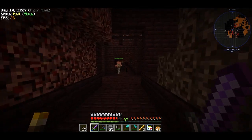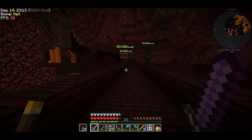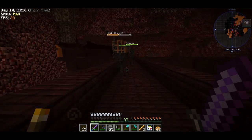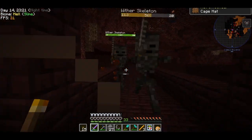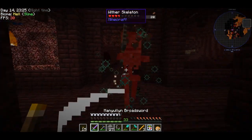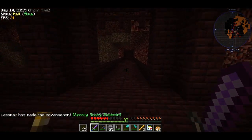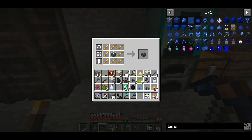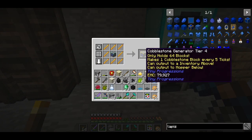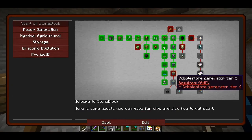Oh my god, look what I found — wither skeletons! Three of them! Yes, we have a skull and a drop of evil — that is great. One tier four cobblestone generator done; we hand it in.